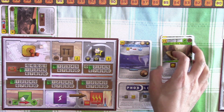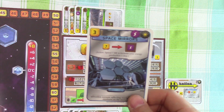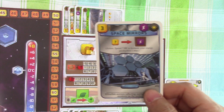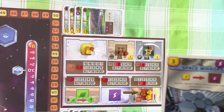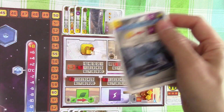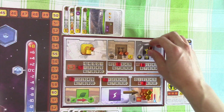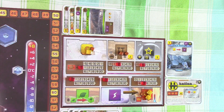Those are the two actions that we have, and we have to move to Helion now. Helion has decided to build giant space mirrors, and that will allow them to produce more energy in the future - I guess they shine the sun down onto Mars and therefore generate more solar energy. It is a space project, so they can use their titanium to pay for the cost. It's exactly three credits they need, and they have decided to pass.